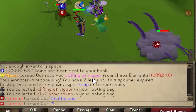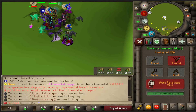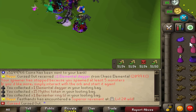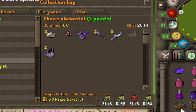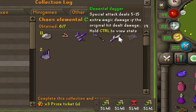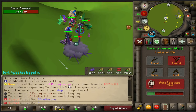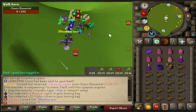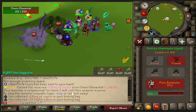Another Ring of Vigor, number 10. Another one at 1992 KC. Back at Chaos Elemental. Another Elemental Dagger at 2099 KC — this is number three in the log. I feel like I'm going crazy here. I just want this Chaos Elemental skin. Another Ring of Vigor, number 12. Number 13 Ring of Vigor on 2241 KC.